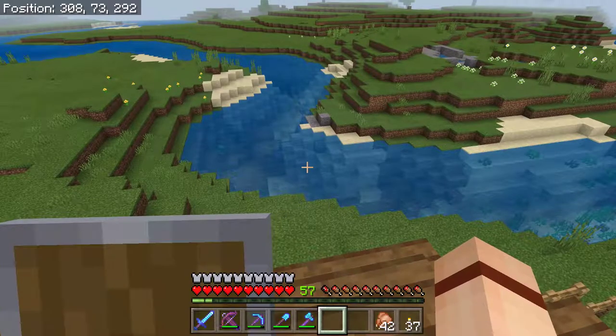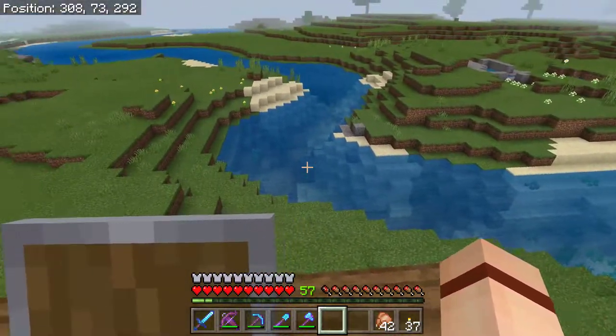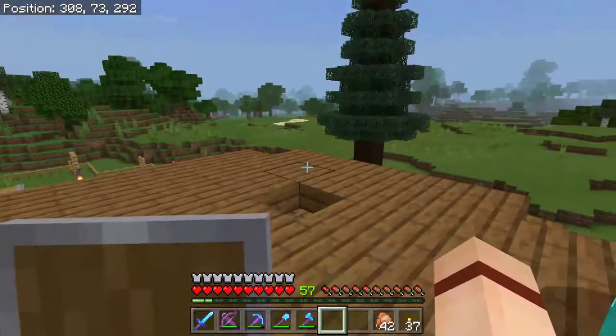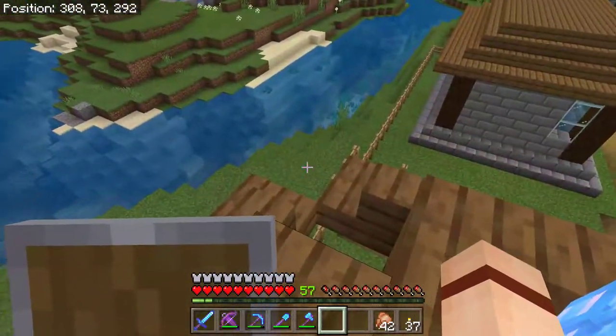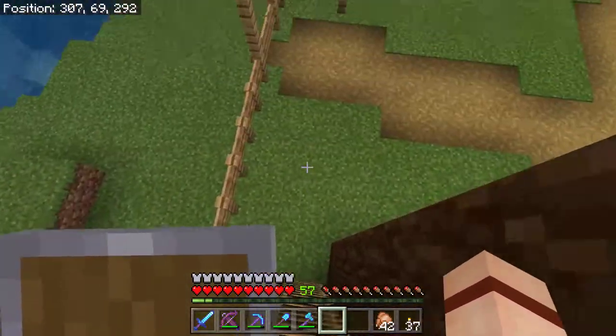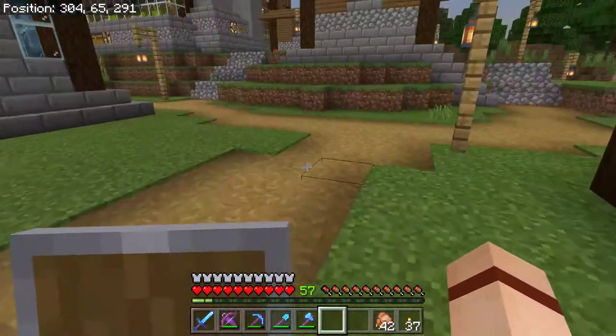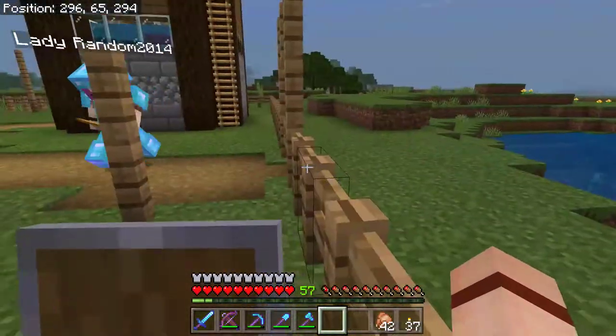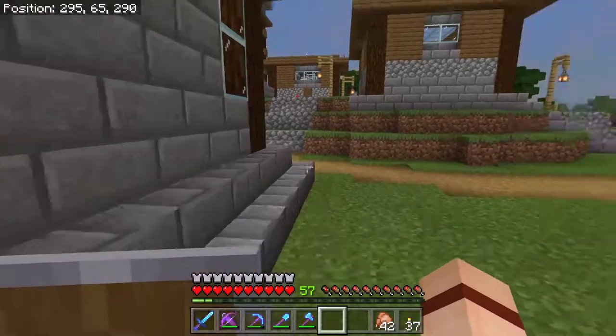I did start lighting up the river a little bit, but there are still lots of dark spots, so you can still see drowned in the river. You can put down up to four pickles in a spot - the more pickles you put down, the more light you get out of them. I've just been putting down four at a time. That's pretty cool.